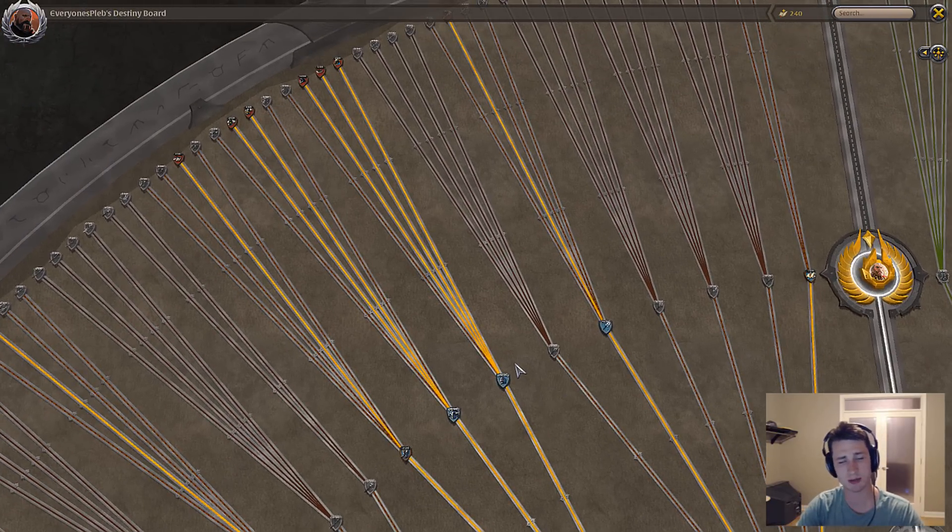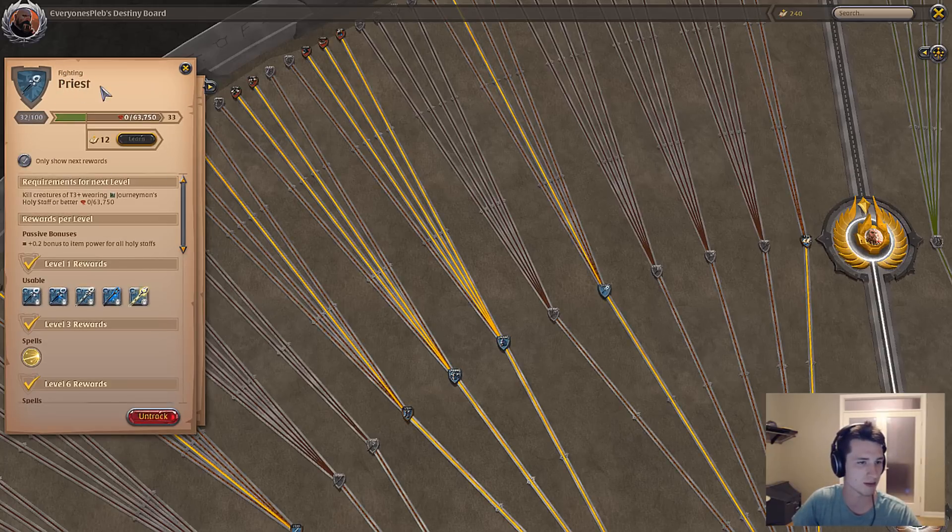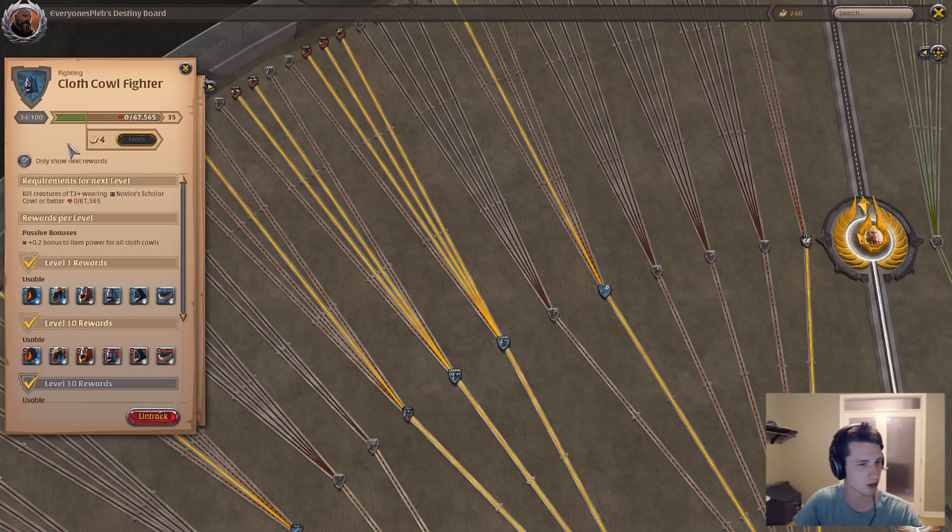When it comes to spending your learning points in terms of fighting and leveling up your gear as efficiently as possible, you want to focus on a few things. Let's take a look at the differences between your armor and your weapon. If you take a look at the weapon here, I'm a priest fighter and I am level 32. In order to achieve level 33, I'm required to spend 12 learning points. This is interesting because in order to achieve the next tier for my armor — my cloth fighter cowl, which is already level 34 — I only need to spend four learning points.